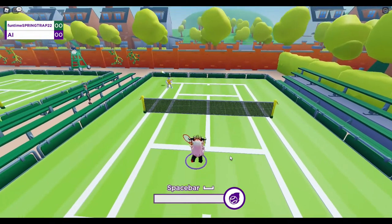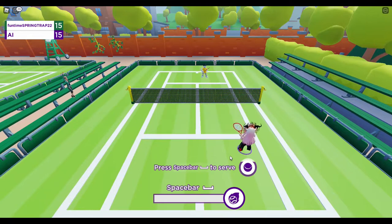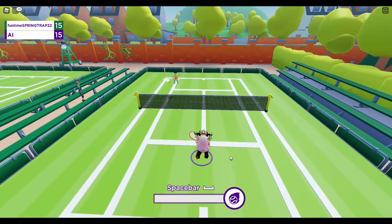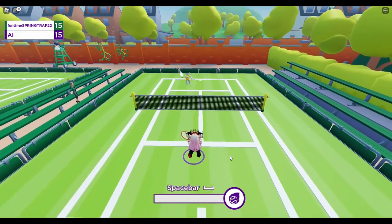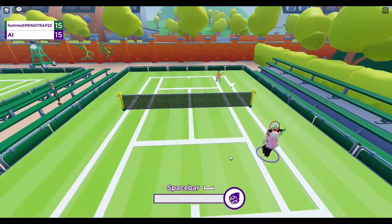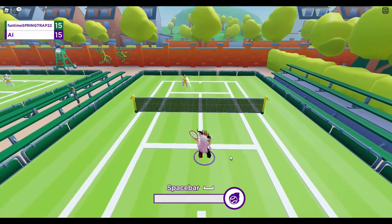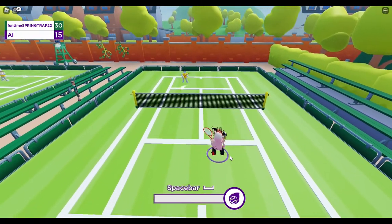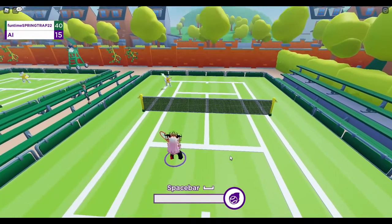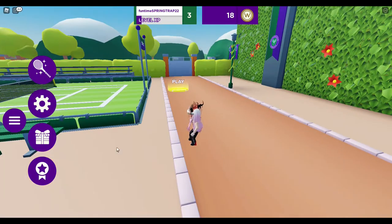If you want to keep playing the game, there are two other items you can get: the trophy and the beautiful strawberry and cream bag. Today all I got was the strawberry and cream hat — only 100 coins — the 1880s racket, and the Wimbledon cap. Those three items I've shown you how to get in this video, and they're absolutely free. You can wear them wherever you go in any game.